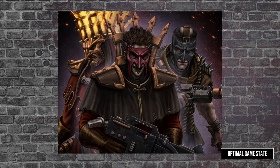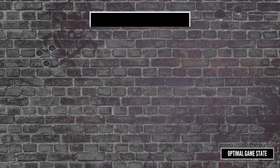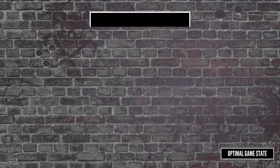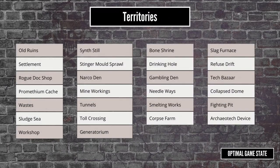Those are the broad generalities — play games, get XP and credits, try to keep your fighters alive. Now let's look at the Dominion campaign to see what it adds. The main focus of the campaign is on territory. Every gang will start with a home territory that they can never lose. There will also be a pool of uncontrolled territories to fight over, three per gang. Each territory has a number of benefits for controlling it — many will provide additional credits, some will provide free recruits, some will give free equipment, and some will increase a gang's reputation.